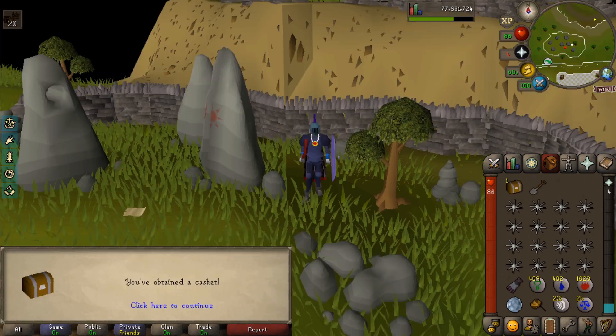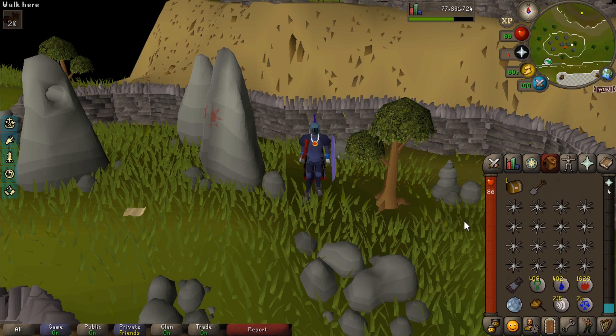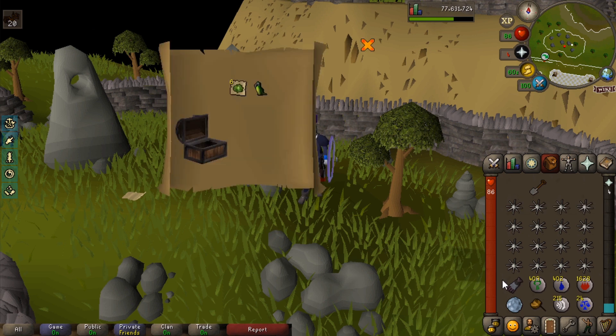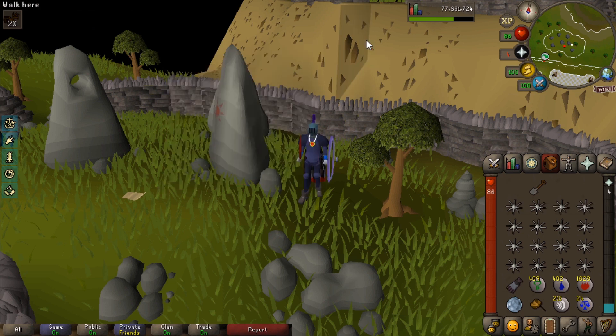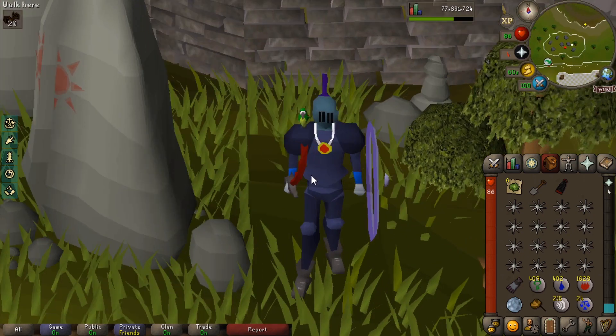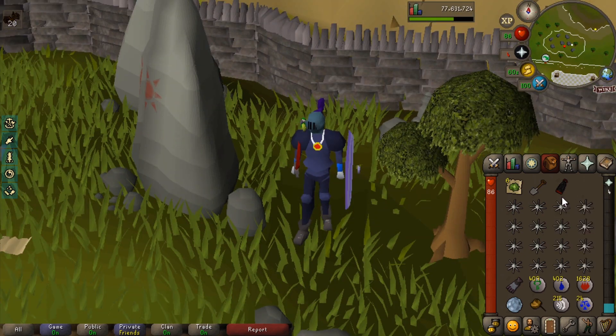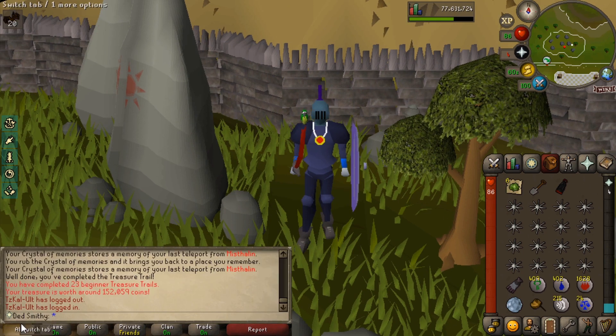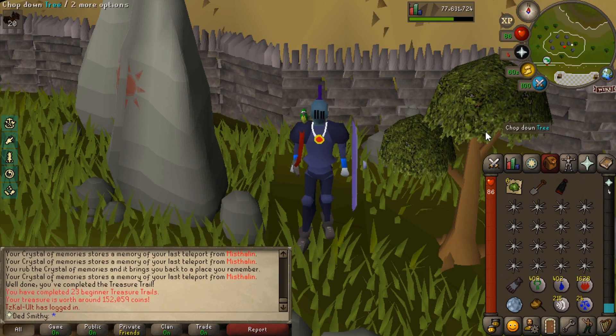I'm getting a bit of deja vu at this clue step location — I think we've opened three or four at this place. But we've got another one. We've got Senor Parrot! Look at him go — what a little cutie. Honestly, this is one of my favourite fashionscape things, I love it. Not a bad clue — 152k? Go on then.